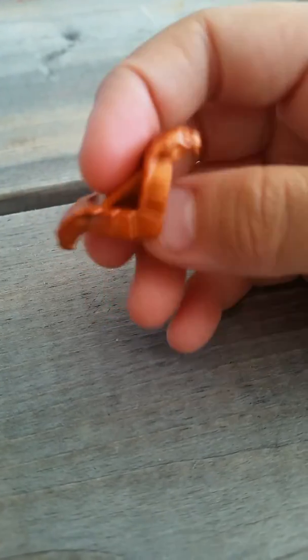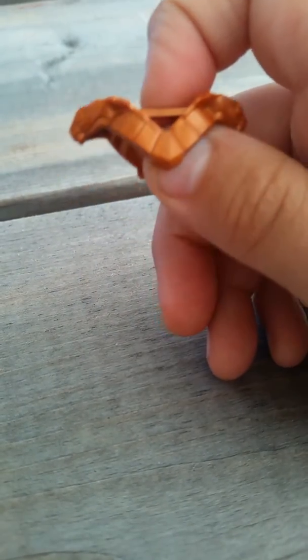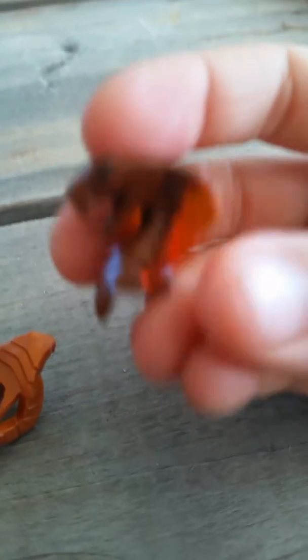This is his chest plate, and you can see some snakes on the sides. And then the last piece for this minifigure is a really cool snake head.